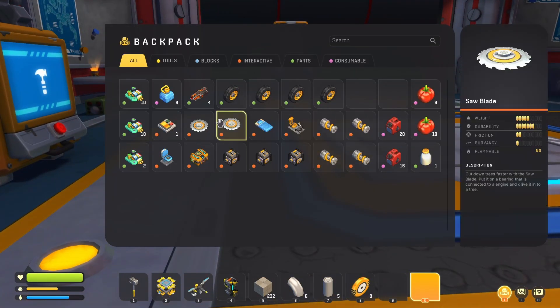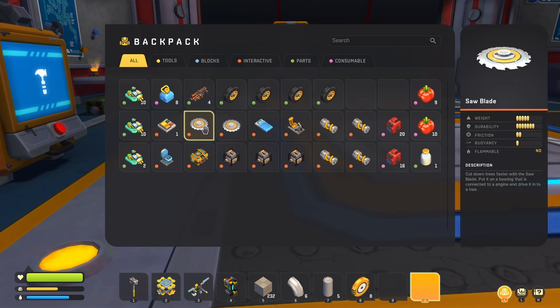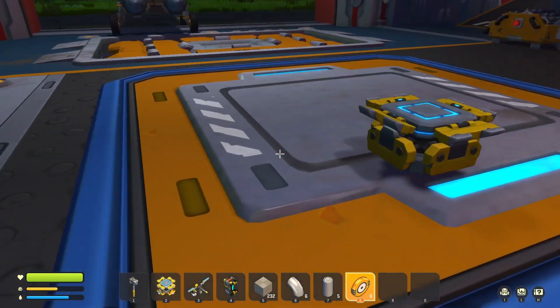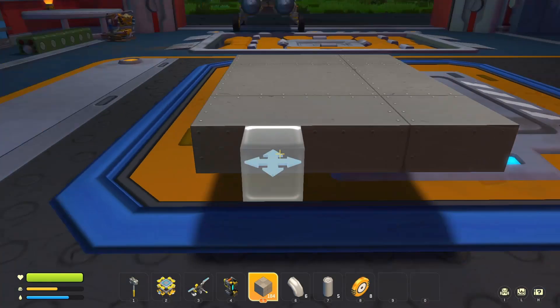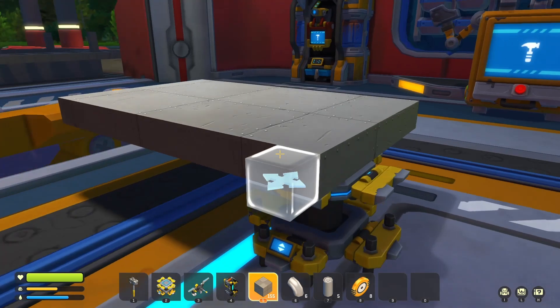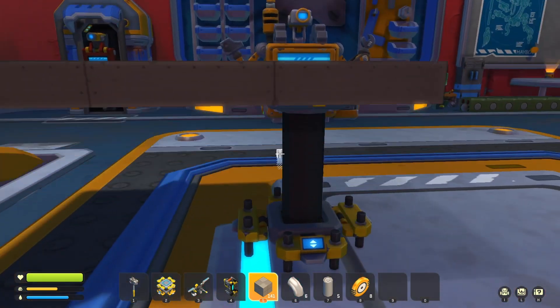We've got suspension pieces, saw blades, and wheels. We've got three different engines because this will be all-wheel drive and we'll also have the saw blades spinning. I realized after crafting three engines that we could have just upgraded one and linked it to four bearings instead of two, but we're gonna need more engines anyway. Let's start building this — I'm going to build it out of metal to make it a little bit heavier so it sticks to the ground and we can turn faster.